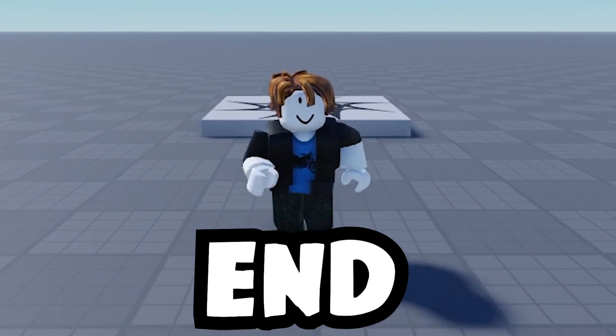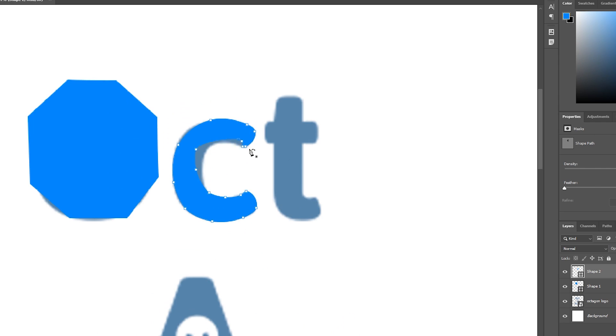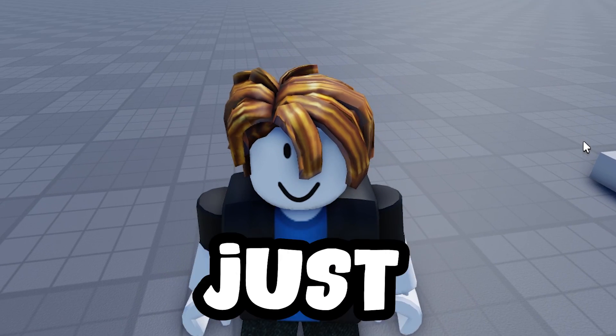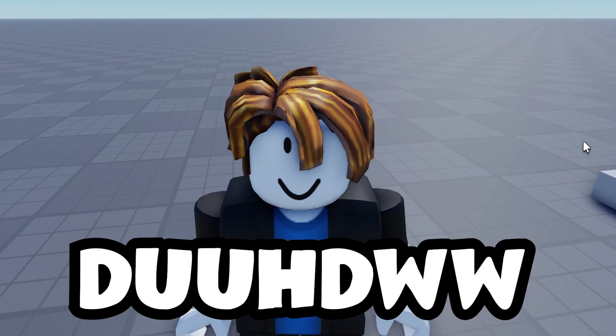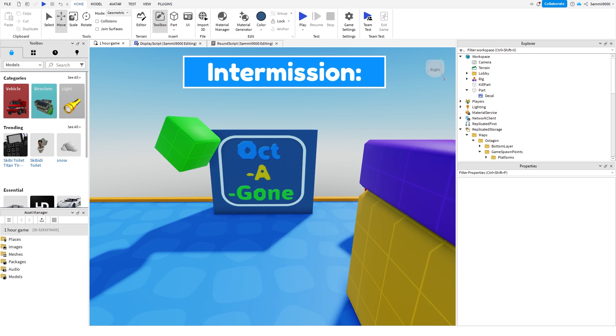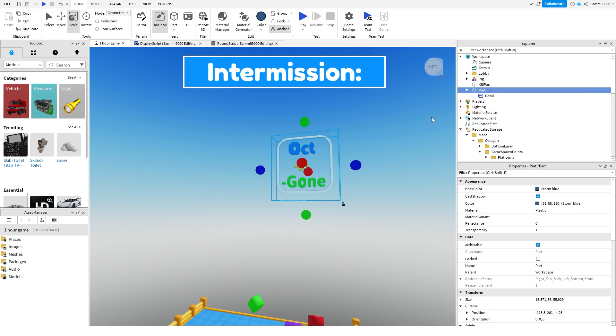With that, we've got five minutes at the end to make a game icon. I went into Photoshop and made an icon for the game using this extremely original name: Octagon. Never heard anything similar before. You guys don't have to let me know in the comments how great I am at coming up with names. I took this logo, put it onto an invisible part in studio and put it above the game. And I thought it looked pretty nice.